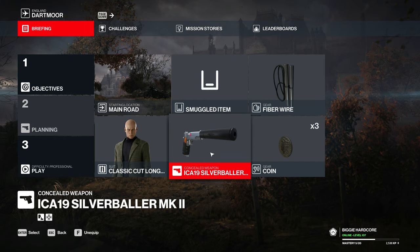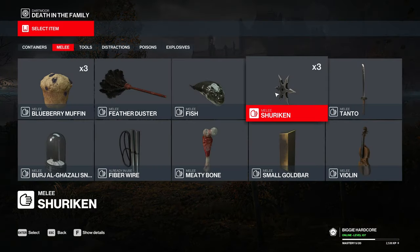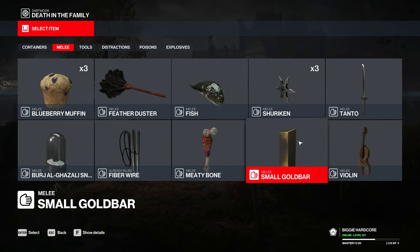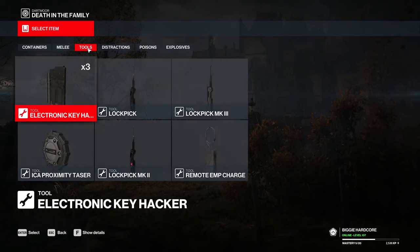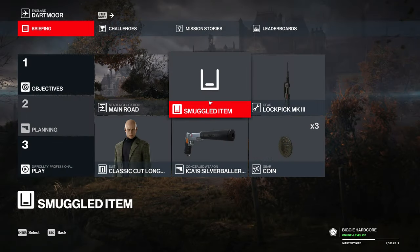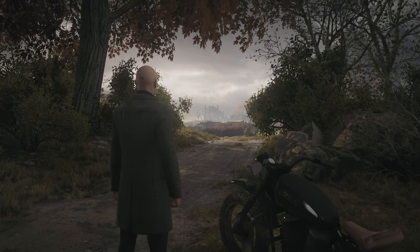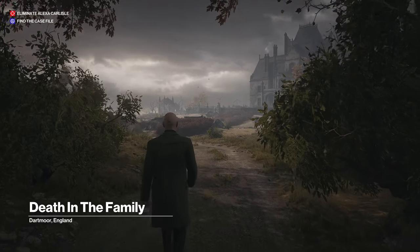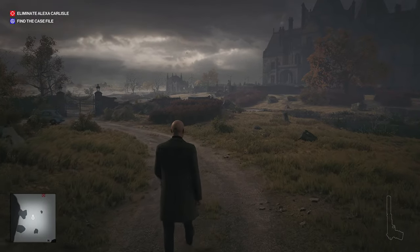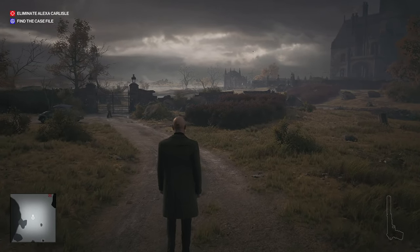Right, so the first thing is your preparation. The things you're definitely going to need are the lockpick, because you will need to enter some closed off areas, and you're going to need the coins as well for distractions. The gun — you're not going to need it. You can't really take it in using this method anyway.